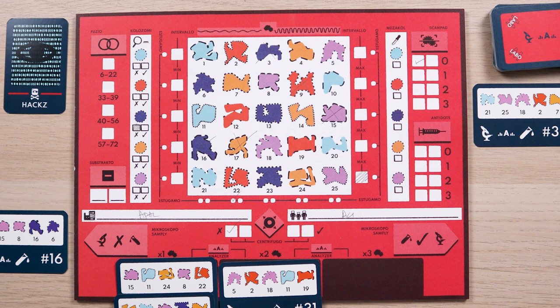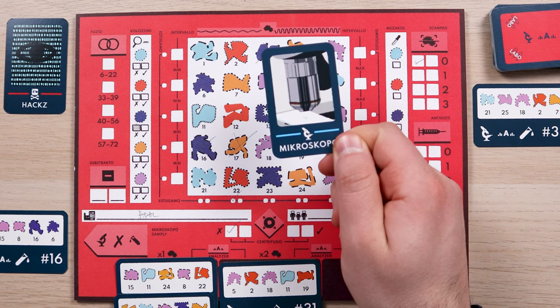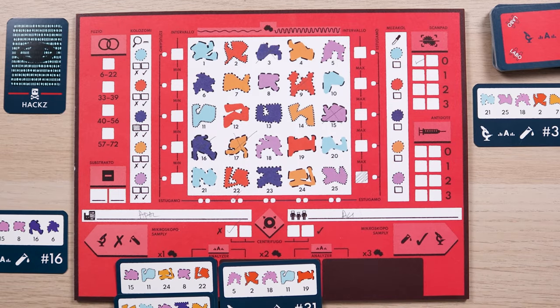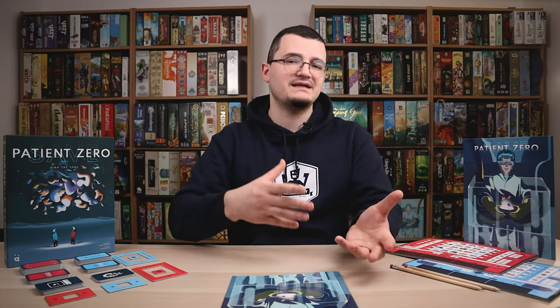Hacks is a tool that allows you to copy the tool card the opposing team played in the same round. For example, if the opposing team played the Microscopo, our Hacks card counts as a Microscopo and we will perform the actions associated with it — going through the deck of tool cards, selecting 2 and passing them to Savvy, and so on. The opposing team does not lose the original card and will also perform its actions. In case both teams played Hacks in the same turn, they are discarded and the game continues with the next round.